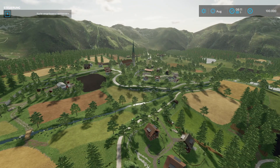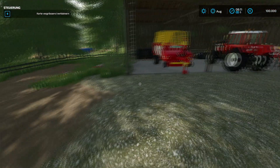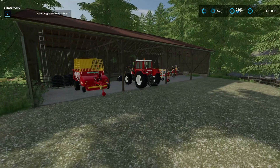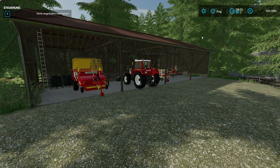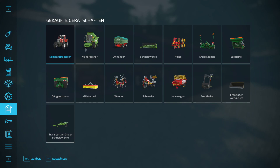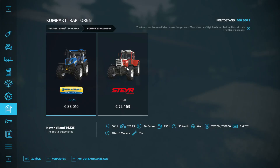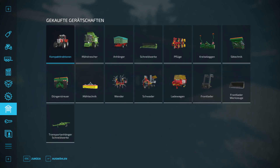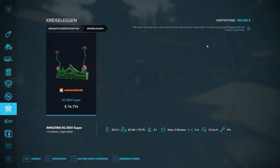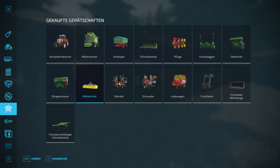Let's jump to the farm since we're supposed to have vehicles — that's always a good trick to immediately see what's available. We can already confirm that there are vehicles, so let's do a vehicle check. We have New Holland and a Steyr — typical for Austria. We also have a combine harvester with cutting attachment and transport trailer.